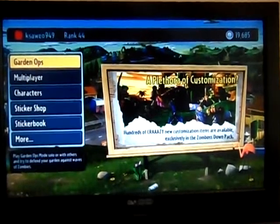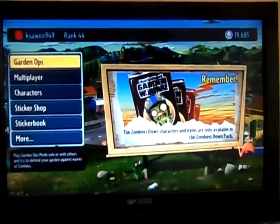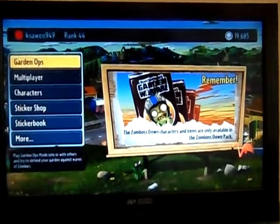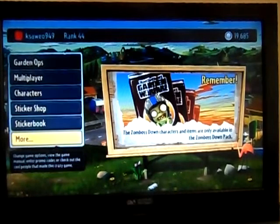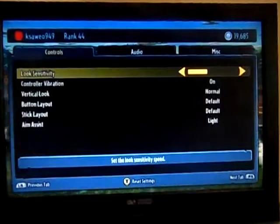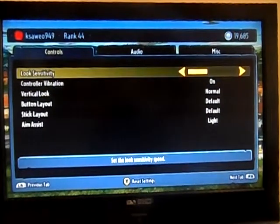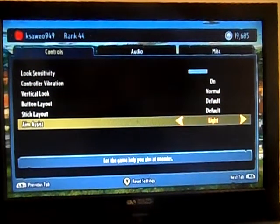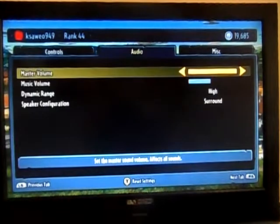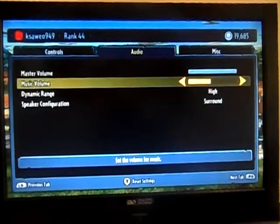Hey everybody and welcome to a PBZ video. Today I'm doing a tutorial on this. Starting from the More Options menu, you can do stuff like controls, vertical settings, aim assist, and audio — you can just set those to your preference.